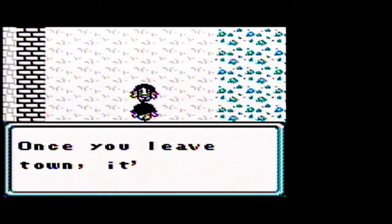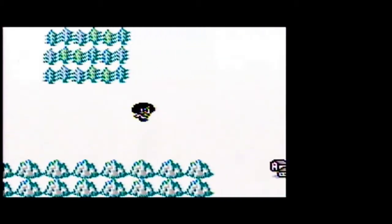Once you leave town, it's a savage land. By stepping into those rocks, we're getting out into the overworld. We walk around on the overworld and can encounter random encounters — the screen will flash and we'll be taken into a battle. But let's first head to this town in the southeast here.